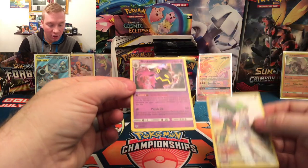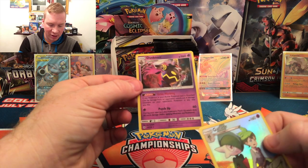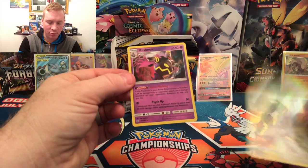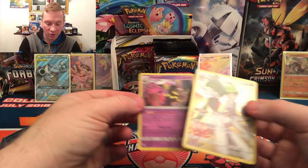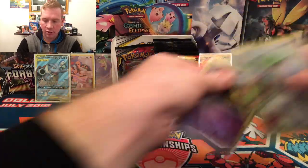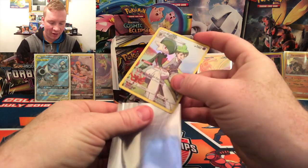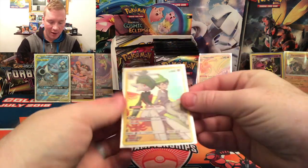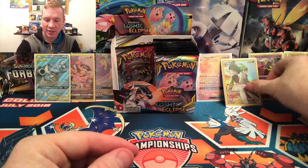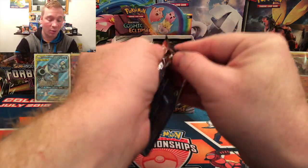And a Holographic Dusknoir, which like I said was very heavily used. If it gets hurt, you get four damage counters on opponent's Pokemon any way you like. And after your first turn, Psych Up will do 120. Very cool cards. Card 244 out of 236. Alright, last pack of this side — and then I'm going to take a quick break. It does have the Solgaleo Lunala artwork on it.